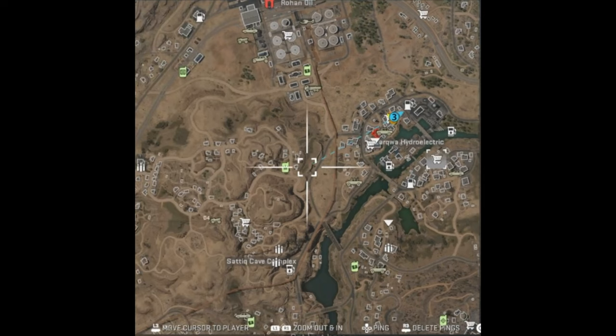The all-new buy stations in Warzone 2.0 can be found all throughout Al-Mazra. On the mini-map you will see them as white shopping cart icons.